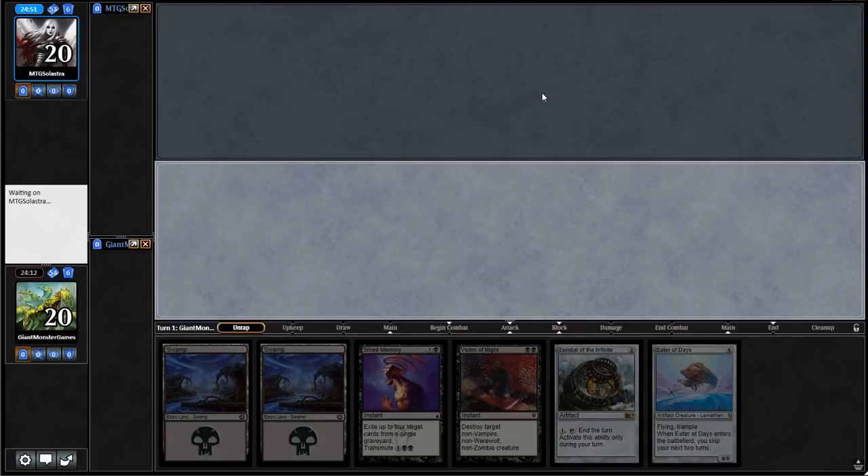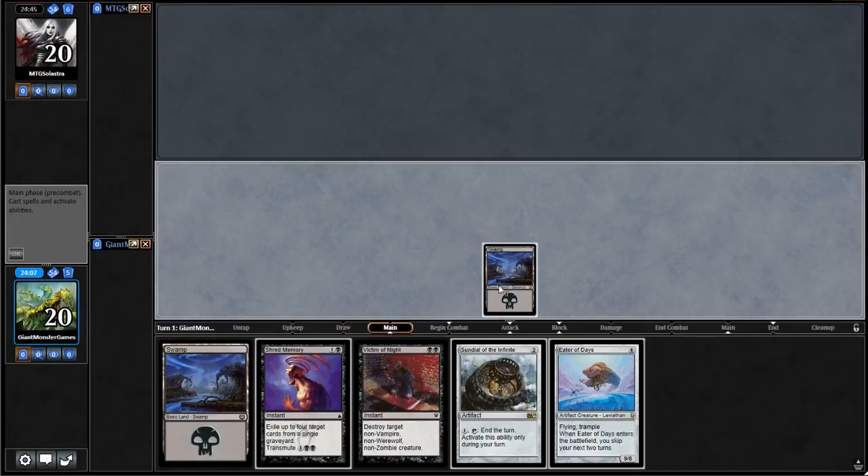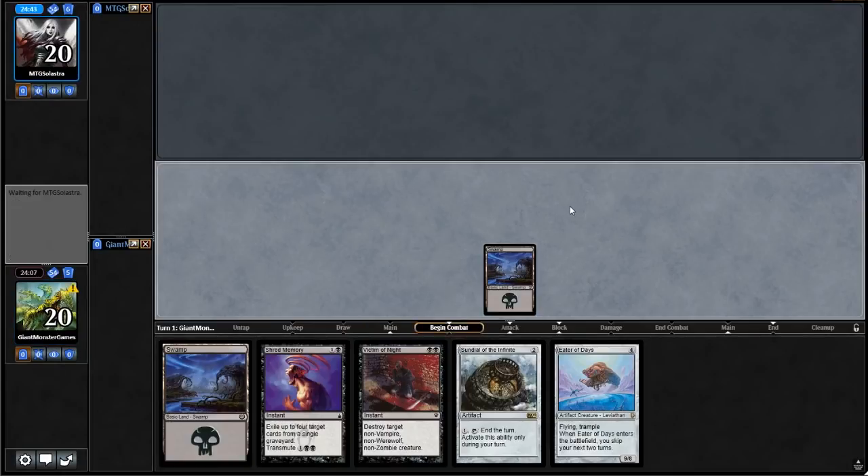We are waiting for our opponent to decide if they want to keep their hand. They also went down to six, which is okay. We're going down to six, our opponent's going down to six — they want to match us, they don't want to feel like they have the advantage. That's how Magic is played, right? I believe that is how it works. Shipping over to our opponent's turn.